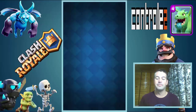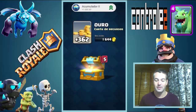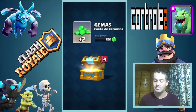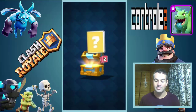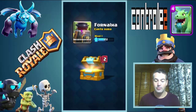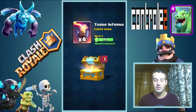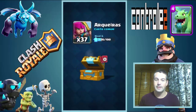Agora vamos abrir o baú da coroa — depois que a gente ganha 10 coroas. Dá 262 de ouro, bastante. Duas gemas. Servos — eu quero muitos servos. Fornalha — eu não tinha essa carta, não sei nem o que faz. Muito bom! Cartinha nova: Torre Inferno. É boa, mas eu não tenho usado ela. E arqueira.